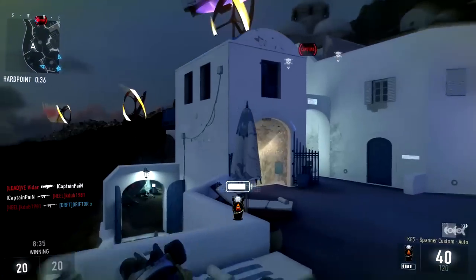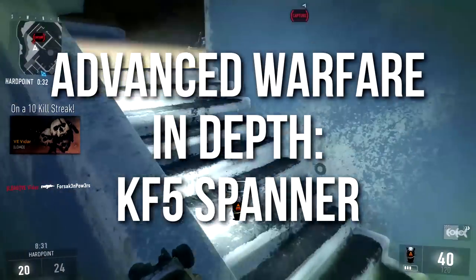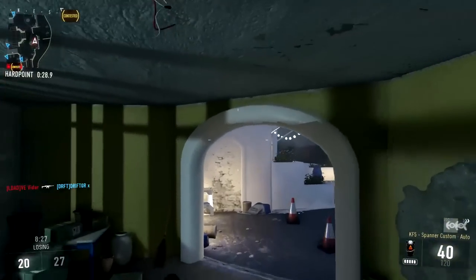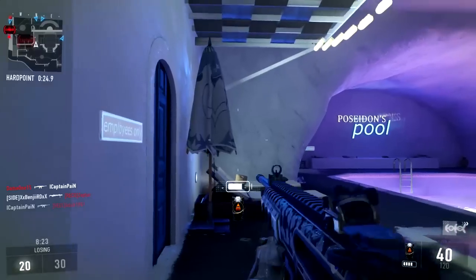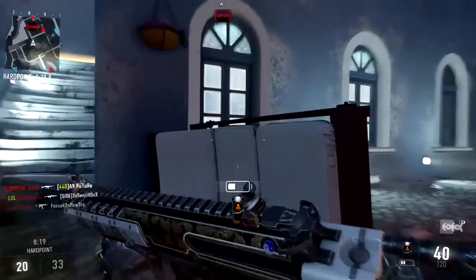Hey guys, Drifter here. Welcome to Advanced Warfare in Depth. In today's episode, we're going to be reviewing the KF-5 Spanner, which is the elite variant of the KF-5 and also identical to the KF-5 Royalty variant. So we're kind of doing a little bit of a two-in-one here. Just keep in mind that the Royalty variant is statistically identical to the Spanner, with the exception of the fact that it has an extra magazine in reserve.